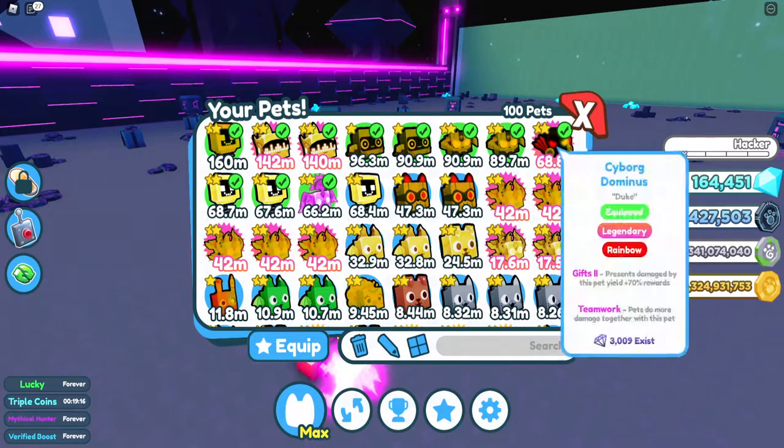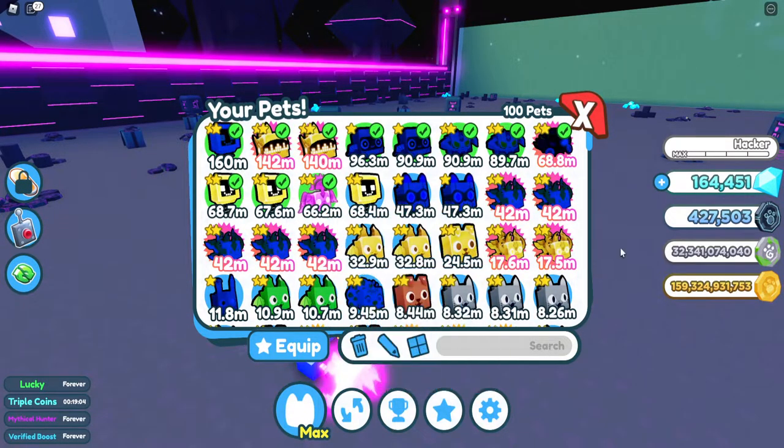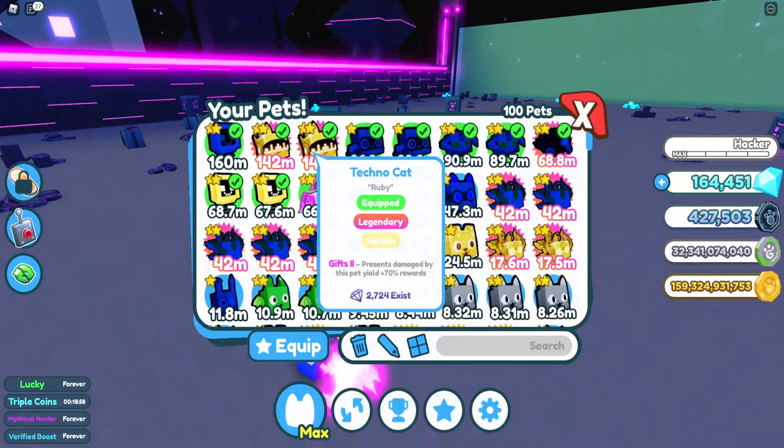The main enchantments we're looking for are the tech world tech coins enchantment, which gives you more tech coins per coin or per chest you open depending on the tier. The other important one is the gift enchantment, which when you damage presents with this pet, you'll get a certain amount of rewards.